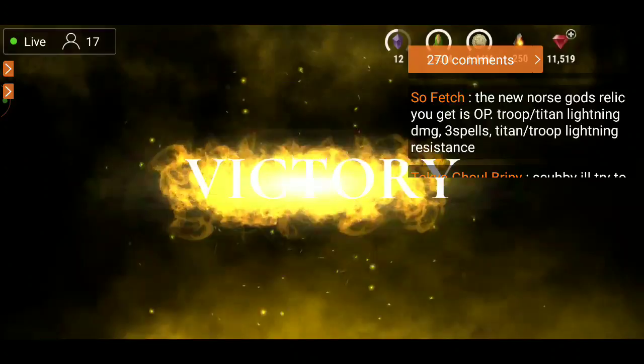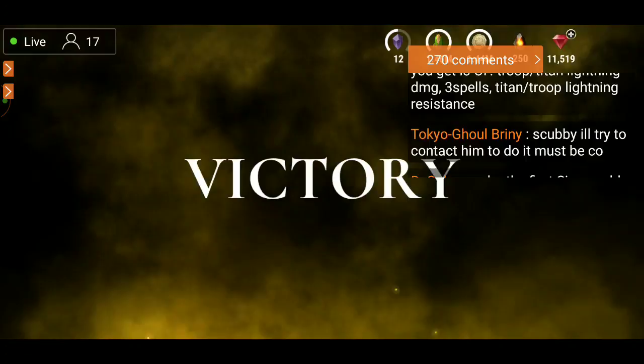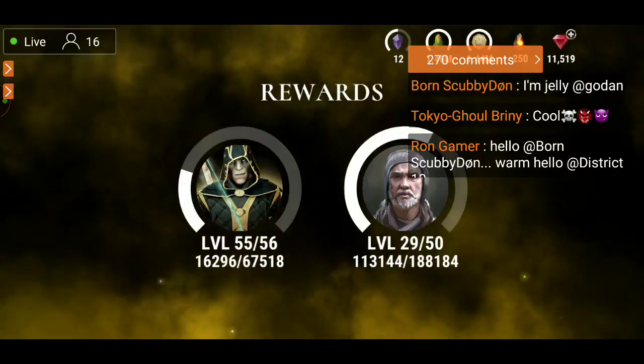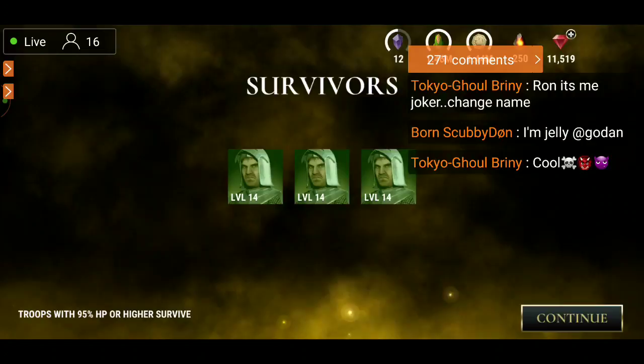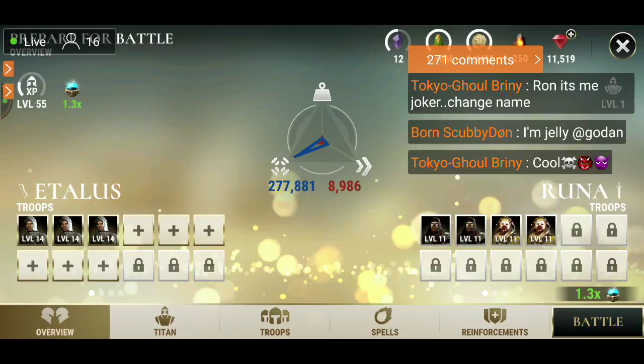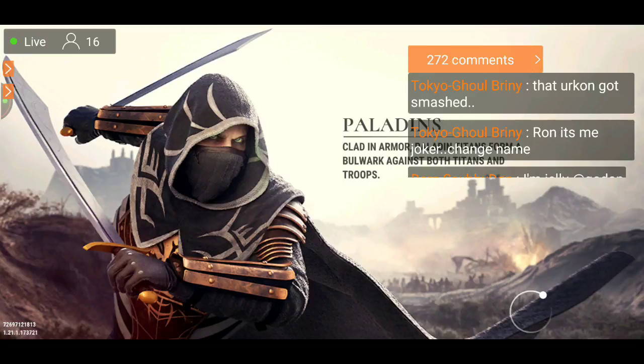The new Norse Gods relic you get is OP — troop titan lightning damage, three spells, titan troop lightning resistance. There are so many relics right now. It'd be nice if they did some extended fusion or forging events with a better forging rate — we all have a lot of new relics to level up.